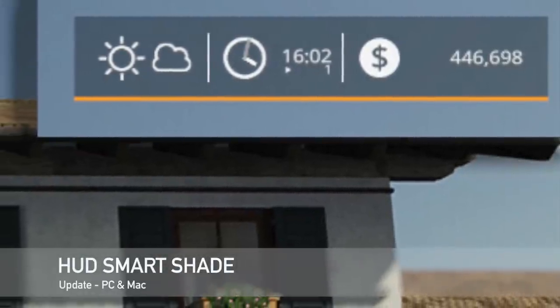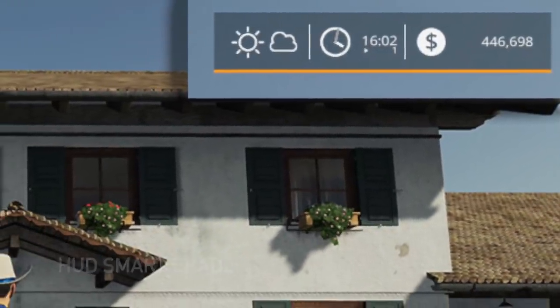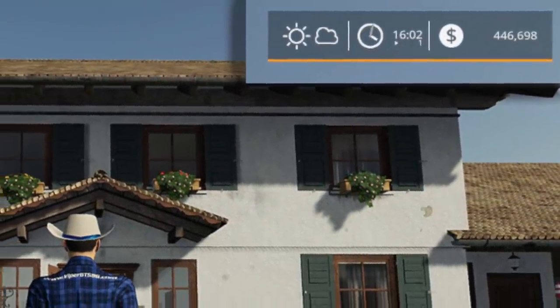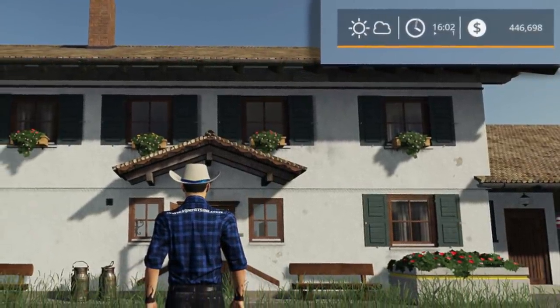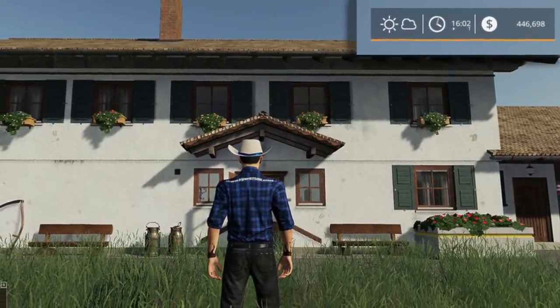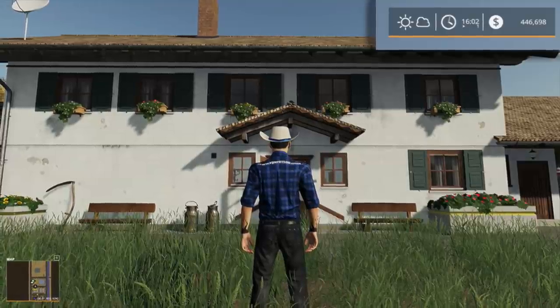We have one mod update for PC and Mac players today, and that is the HUD Smart Shade — changelog 1.6. The issue from the previous update has been fixed, with a redone background with scaling on weather icon count.